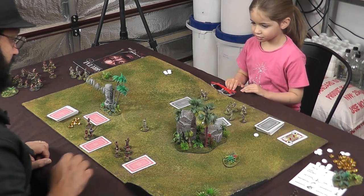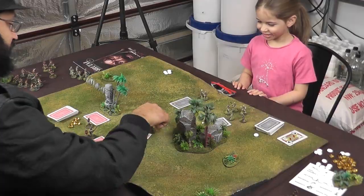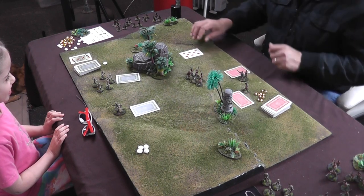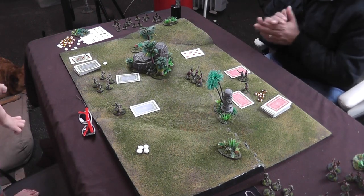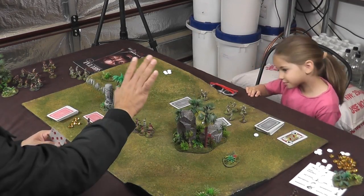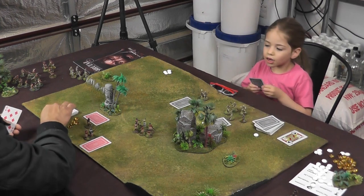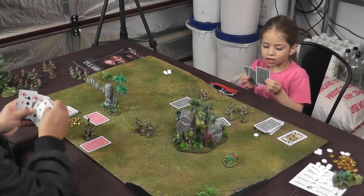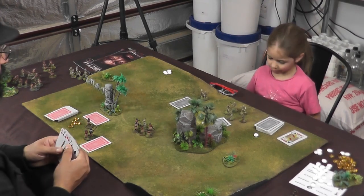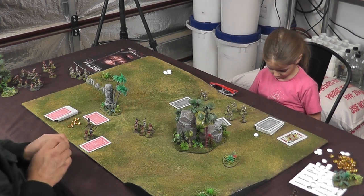Now it's my turn. I'm going to move this unit of warriors here to fight your guy. Now we're going to have a round of combat. Your guy has five wounds because he's a champion, so you need to draw five cards. I've also got five cards, so I'll draw five cards into my hand. Because I charged you, I'm going to get to go first — that's called having advantage.